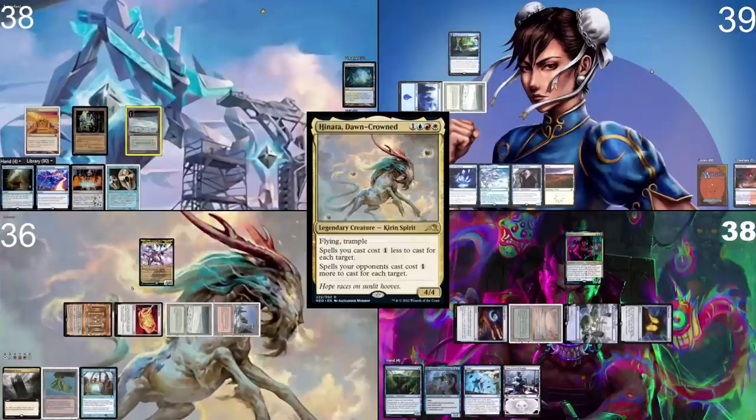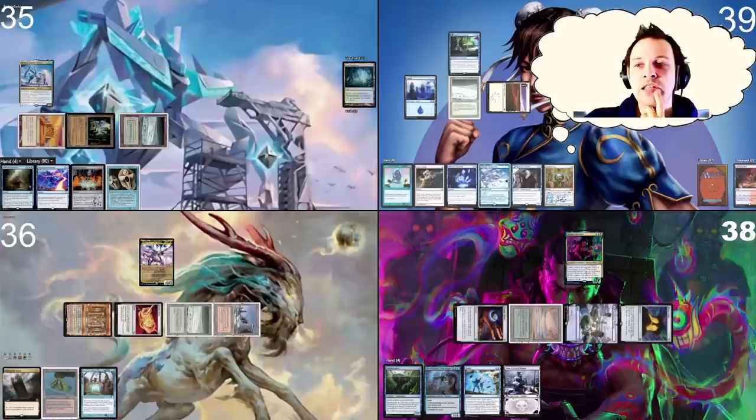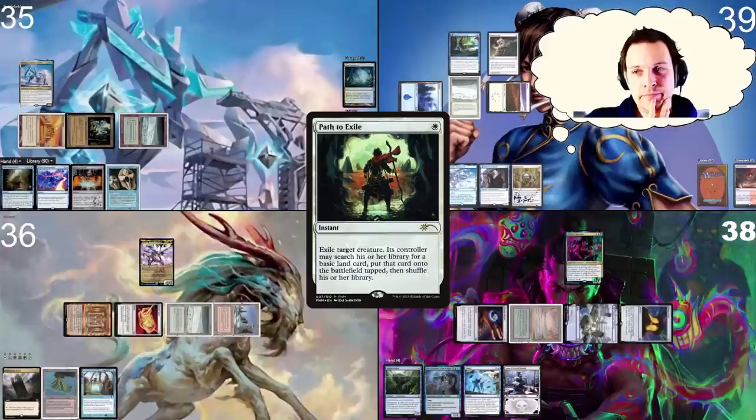I take my turn. Land for turn will be a Misty Rainforest. I'll fetch a Tundra, then tap four mana — taking three — and cast my commander. I'll pass the turn. I draw a card. Search of Azcanta triggers — I look at the card and keep it in my hand. I draw the card, play a land. Someone really needs to deal with that really scary Ninja guy over there, so here is a Path to Exile on him. Get out of here.